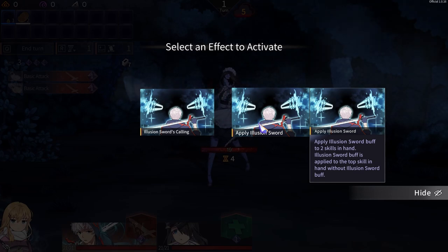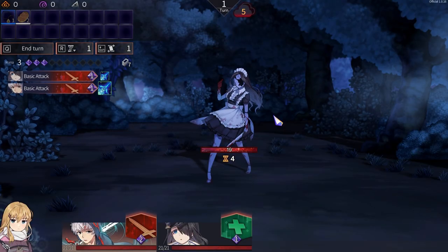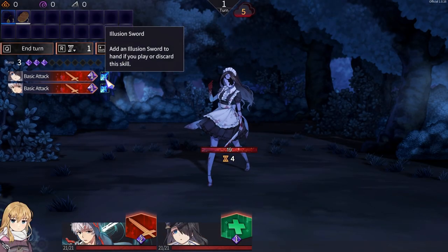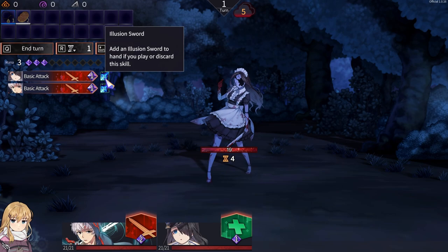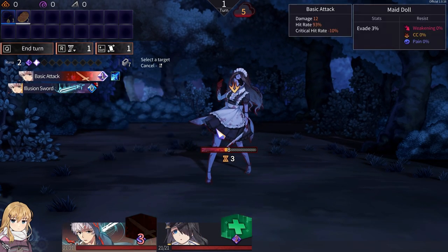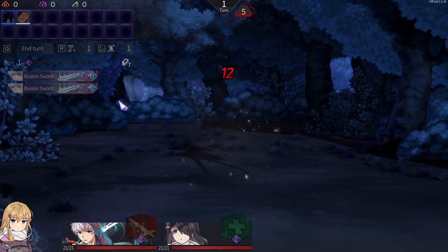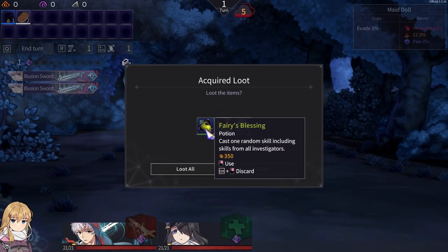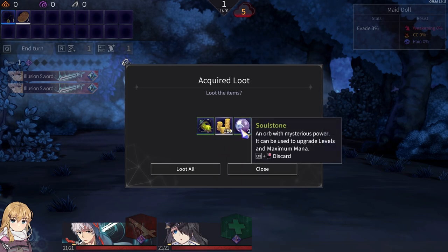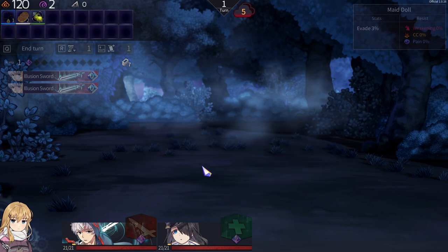Illusion Sword buff is applied to the top skill in hand without Illusion Sword buff. Is there two swords or this? So it adds this... okay. Same thing for me. Whack whack — nice. Potion — oh, these are potions. Random skill including skills from all investigators. Gold and a soul stone — loot.